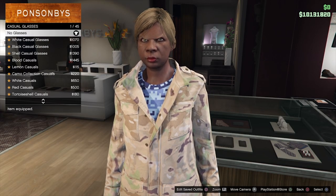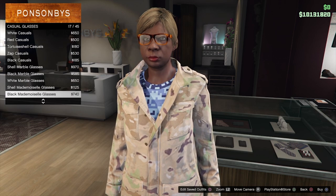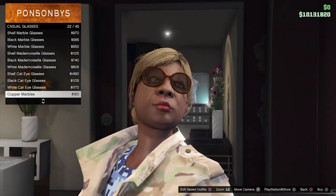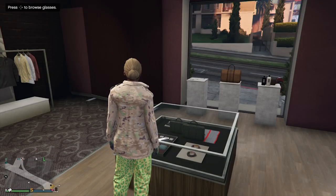Now go to Glasses, go to Casual Glasses, and buy the Copper Marble Glasses — these are for the checkerboard glasses effect. It's number 22. Now save the outfit.